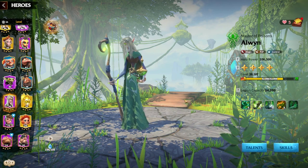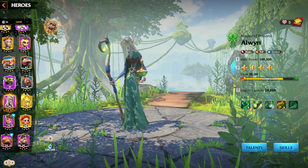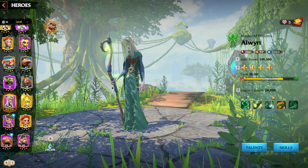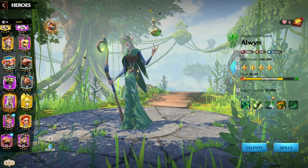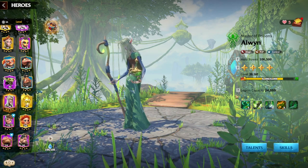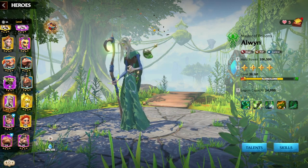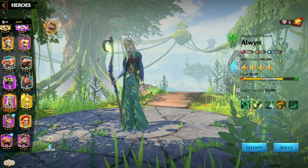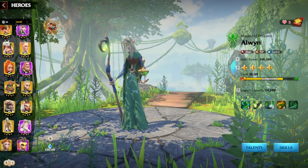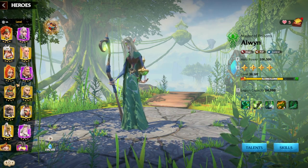That's his skill kit — all about damage and PvP. Now let's go into the pairings. Pairings are pretty easy with Aloin because he offers any magic unit a load of tankiness, and there are some heroes you can really abuse this with.